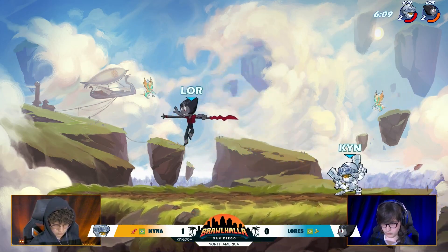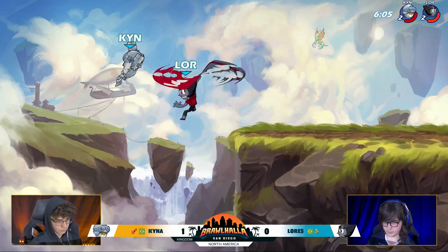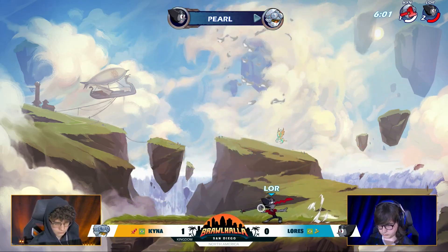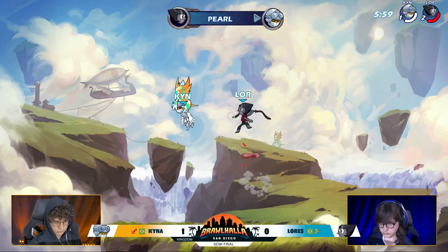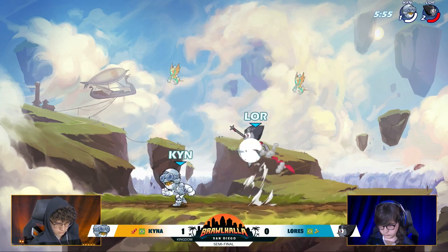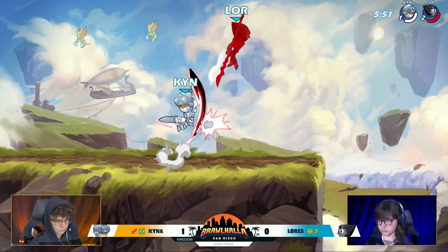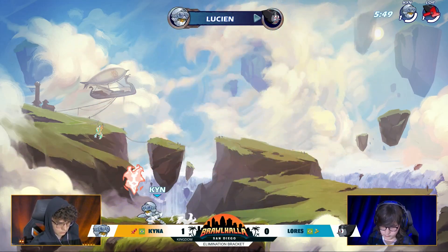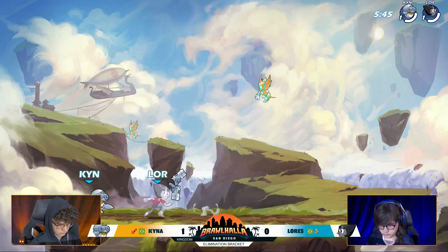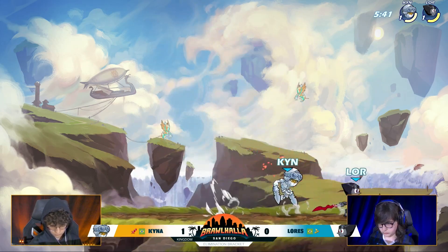He tried to go for the read in the other direction with the D-Light rather than waiting for that spot dodge to come out. The Sare beats out the recovery, but Lorez beats out Kaina, getting him to his final stock. I'm a little surprised that D-Light into the recovery KO'd on the unarmed kit. That's why you see Kaina almost always going for the D-Light into the gravity cancel neutral heavy, because that has a little more power and force to really make sure you get that KO.